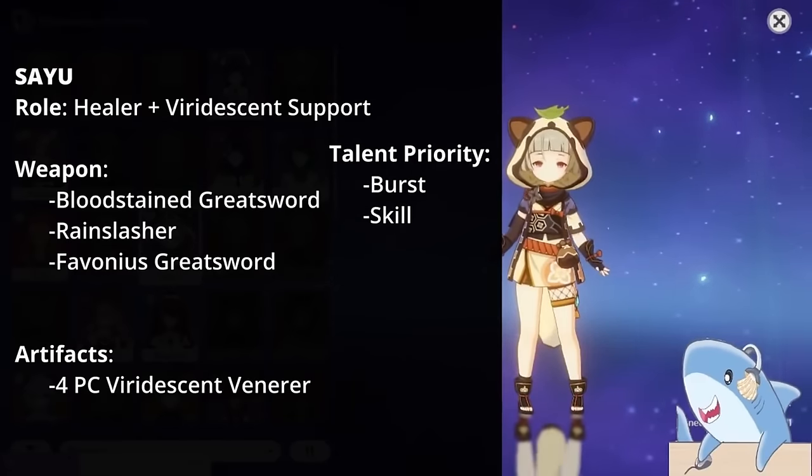Eula Lawrence. For Eula, build physical damage with as much crit rate and crit damage as possible. Give her the highest base attack Claymore you have, whether that's Snow-Tombed Starsilver, Prototype Archaic, or any 5-star weapon. Level up basically everything, but her Burst is the most important, then Normal Attacks, then Skill. For artifacts, use 2-piece Bloodstained and 2-piece Pale Flame, or 4-piece Pale Flame for the physical damage bonus. Main stats: Crit Rate or Damage Circlet, Physical Damage Goblet, and Attack% Sands.